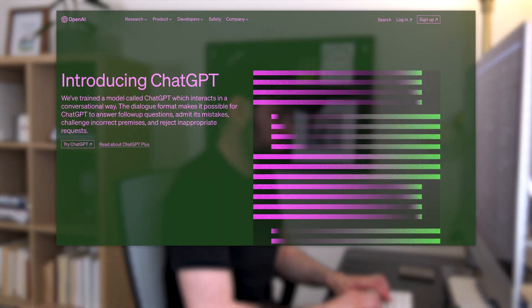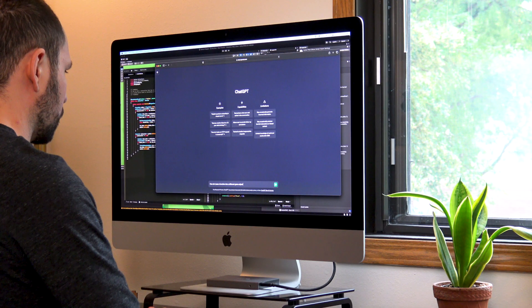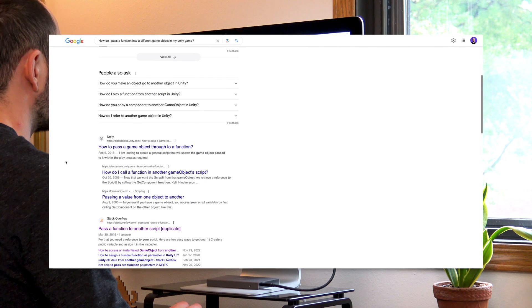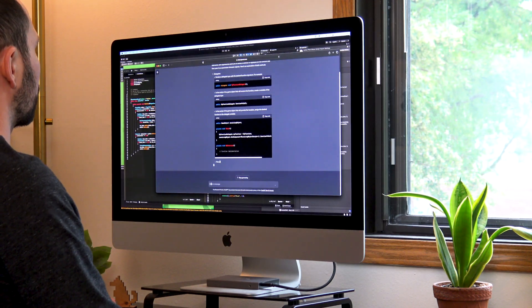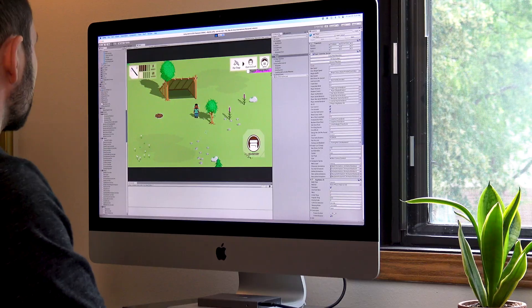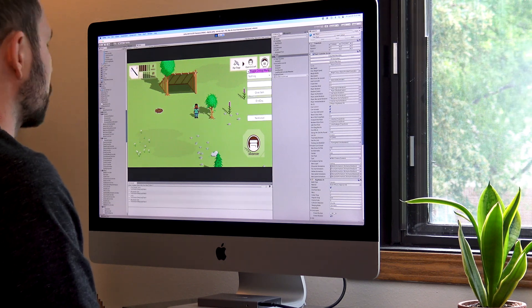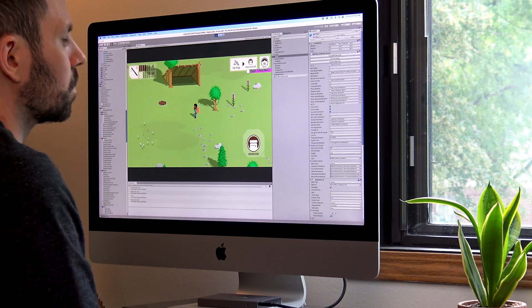Literally a week or so after finishing the Unity course, ChatGPT — the text-based AI tool — was launched. I immediately jumped in and started testing it out, and realized that instead of sifting through Google results when having a code problem, I could simply ask ChatGPT to help me understand logic that fell outside of my expertise. So as a still-green programmer, I was able to comb through both the original On My Own's code and the New Frontier prototype code to get a good understanding of how things were working on the back end.